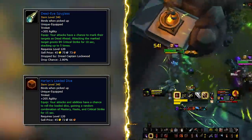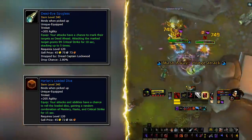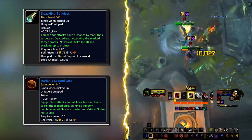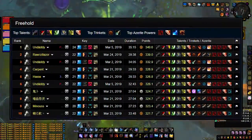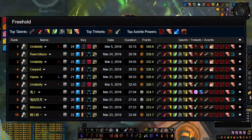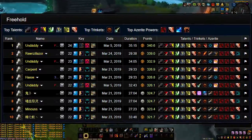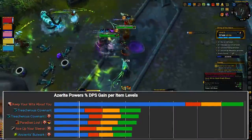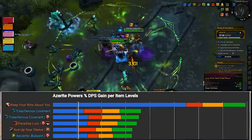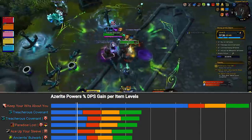The last two trinkets are not exclusive to their respective content, so you can still use Harland's Loaded Dice in raids. Moving on to Azerite traits — keep in mind you can opt for niche traits, and stacking them a certain number of times can even change which talent you take. Always try to sim yourself to see what combination of traits is best for your situation, as results will be very individual.